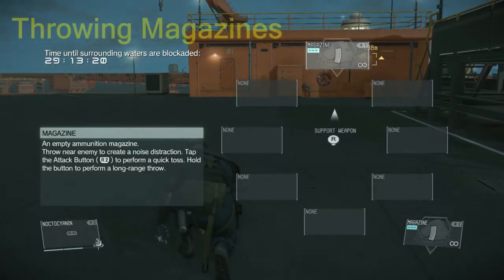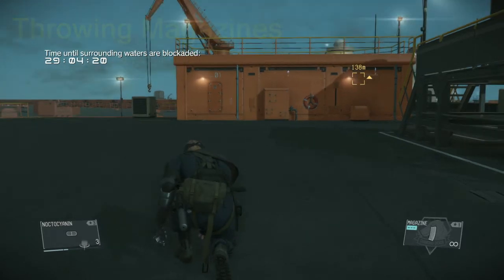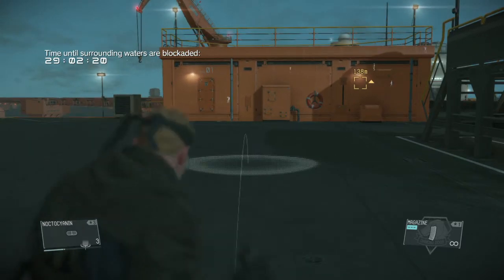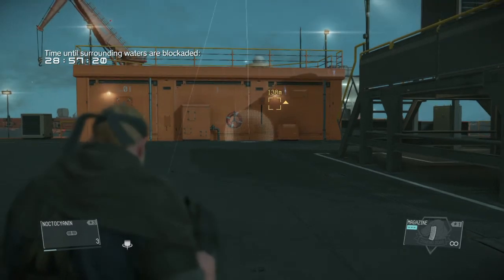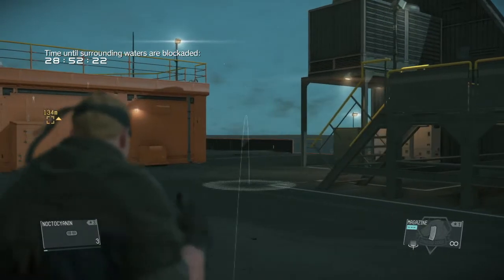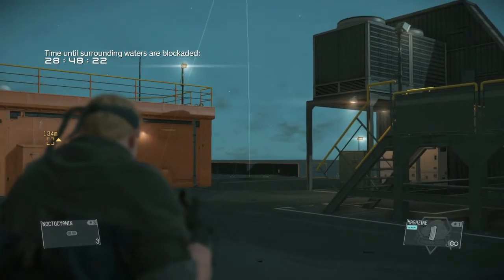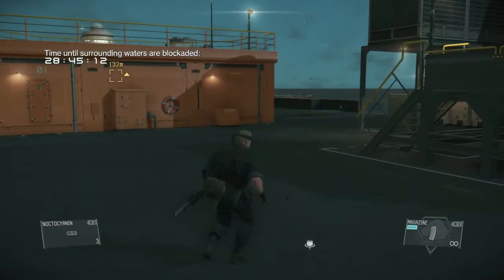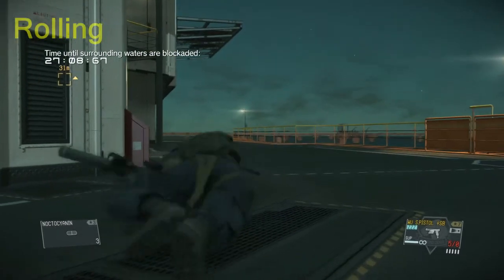One of the questions I get asked the most is how I throw magazines so far. If you look at the tooltip, it says if you hold the throwing button you can perform a long-range throw — that's all I'm doing. Instead of just tapping it for the little underhanded toss, if you hold it down you get that overhand throw and can throw them much, much further, even from a crouched or prone position.